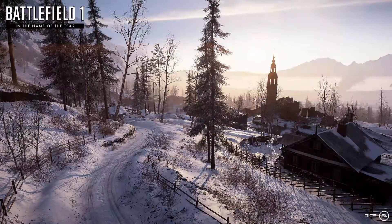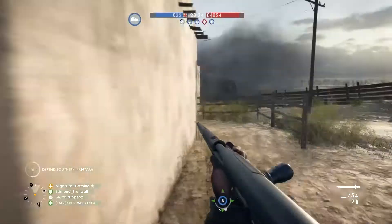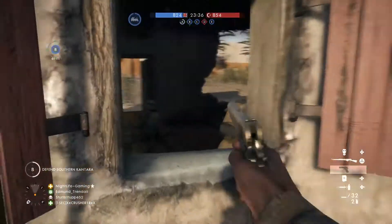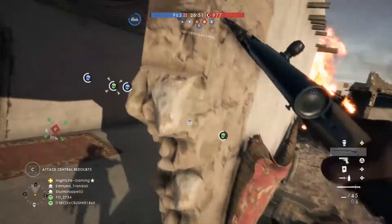Brusilov Keep, despite how it looks from this angle, is a small mountain town fought between the Russians and Austro-Hungarians. Galicia on the other hand is a countryside in Russia. After piecing together pictures and articles, I believe that the new operation mode will be set in Brusilov Keep and Galicia, since the fight in Galicia is also between Russia and the Hungarians.